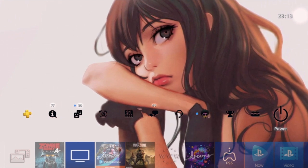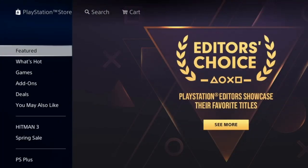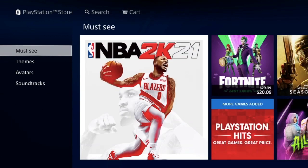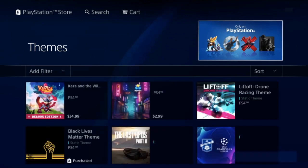Stay classy, let's get it. So the first thing you guys need to do is go all the way to your PlayStation Store right there, enter that, wait for it to load, go down to Add-ons right there, and then go to Themes.